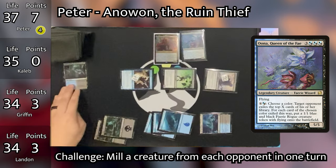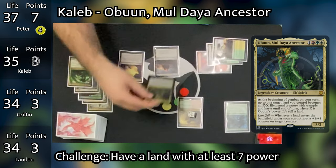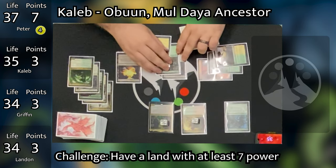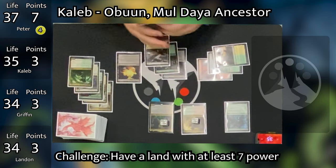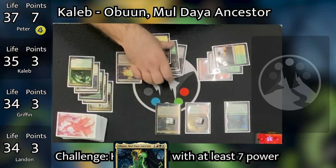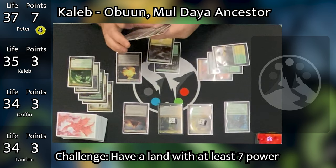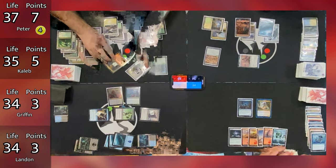In his second main phase, Peter taps six mana for Una, Queen of the Fae. Every other player is looking at Peter as a threat — his deck is really popping off, he's drawing a lot of cards and has the most card advantage. This wasn't something they were expecting from the rogue deck so quickly. In his end step, he has to discard a Dimir Guildgate to hand size. Caleb untaps, draws, and pays four mana to cast his commander Obun.